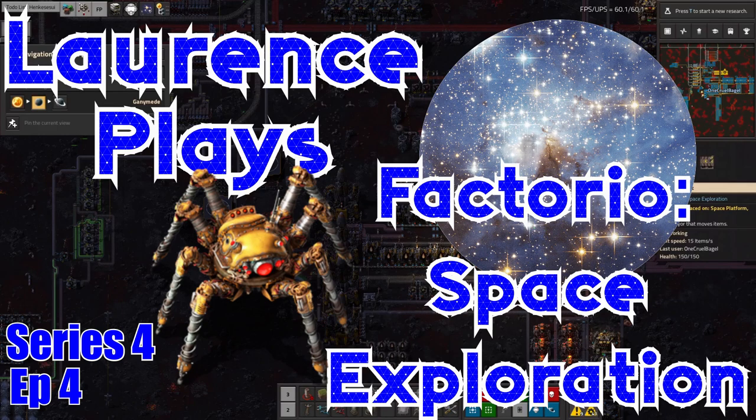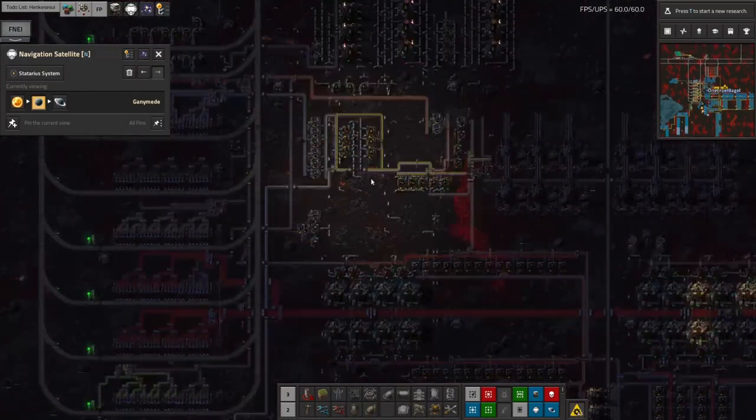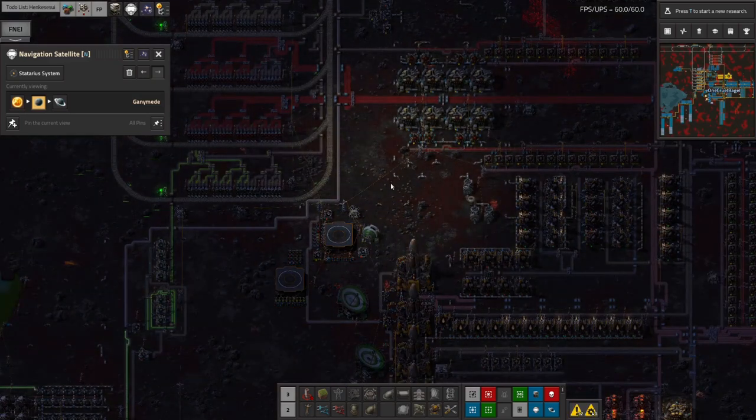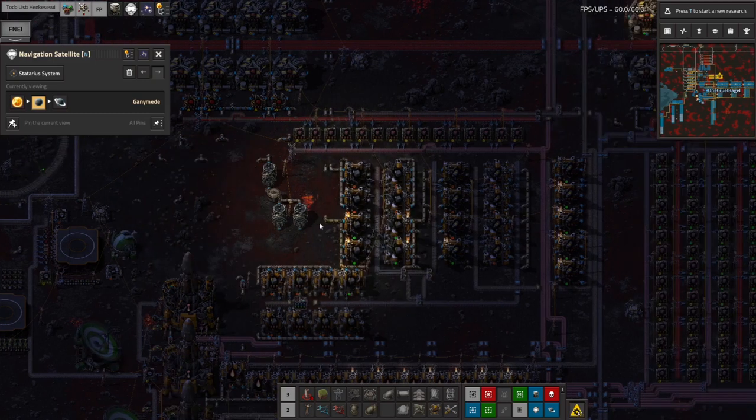Hello everyone and welcome back once again to Lawrence Place Factorio Space Exploration. I promise I'm going to stop talking about Ganymede very soon because I'm pretty much done here. Since the last episode I was saying that I wanted to get fuel production to be a bit more sensible, a bit more efficient, a bit more basically made from oil instead of made from vulcanite.